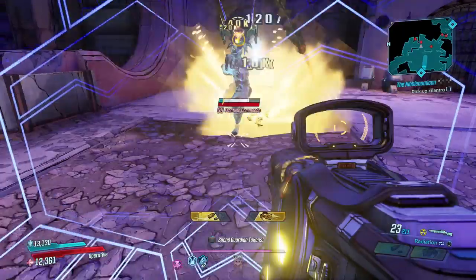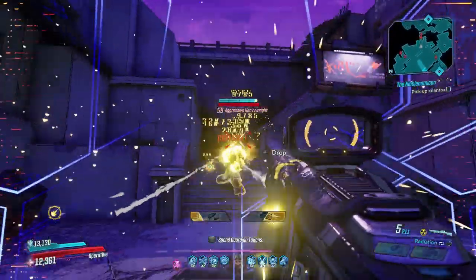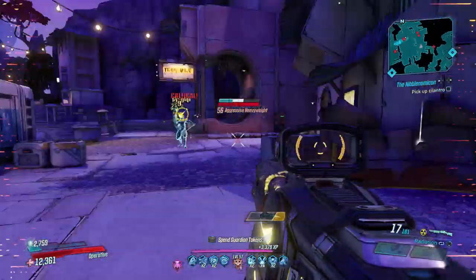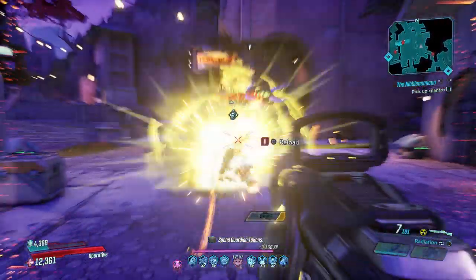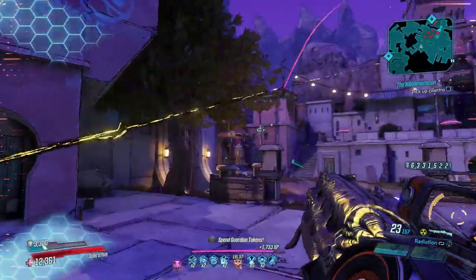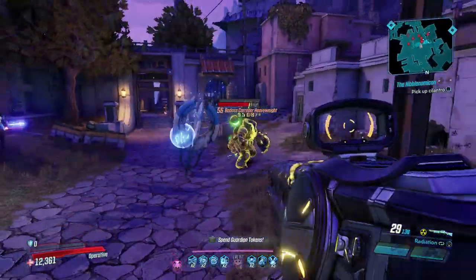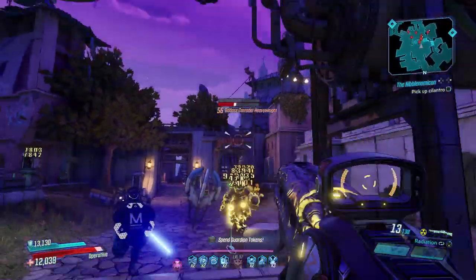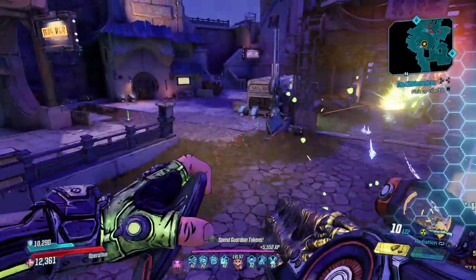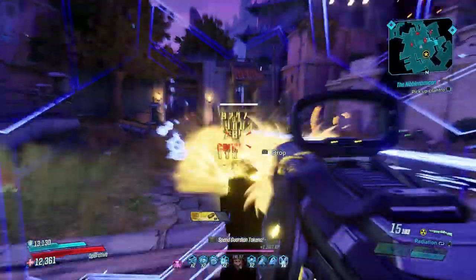When you do land your shots, the Insider absolutely shreds. It deals mammoth damage and that damage is also considered splash damage, which is great for splash builds — but honestly great on everyone. You may think you should shoot at the ground beneath your target to ensure a hit, but you'd be mistaken. The Insider's projectiles don't stop until they hit a world surface; they fly right through your enemies, tearing up their insides before moving on to the next one. It's the same effect as the Lob, but the projectiles fly a lot quicker.